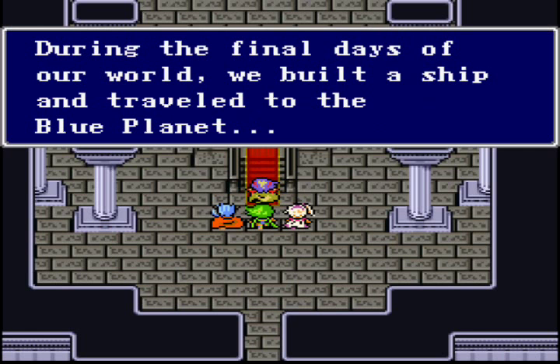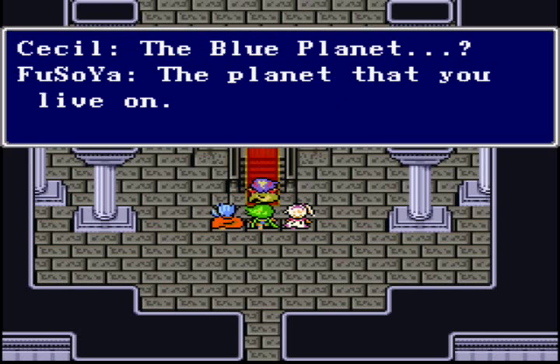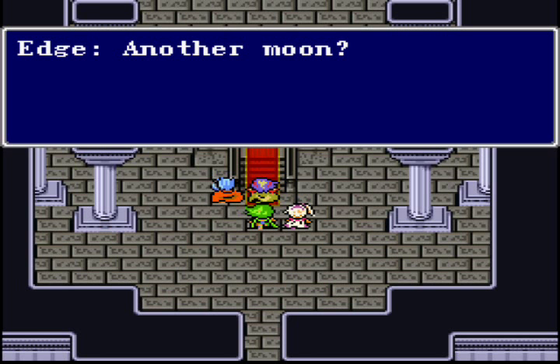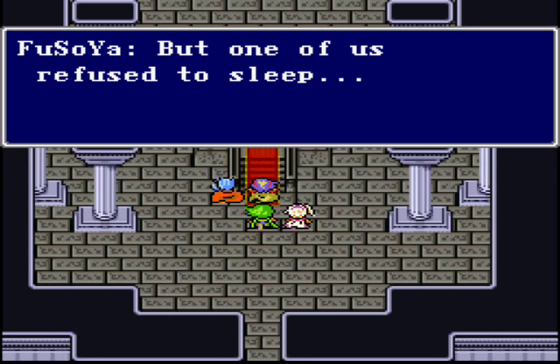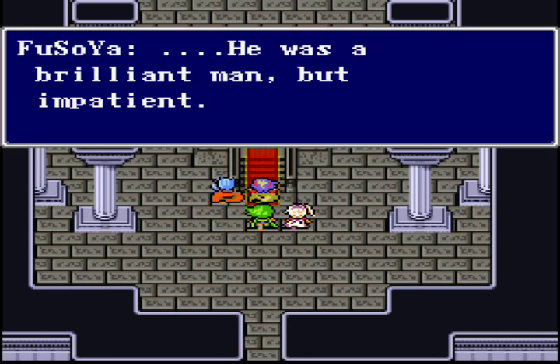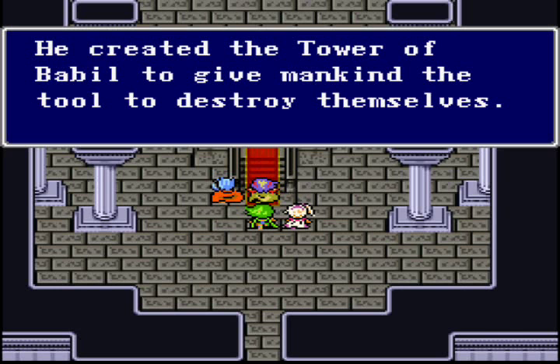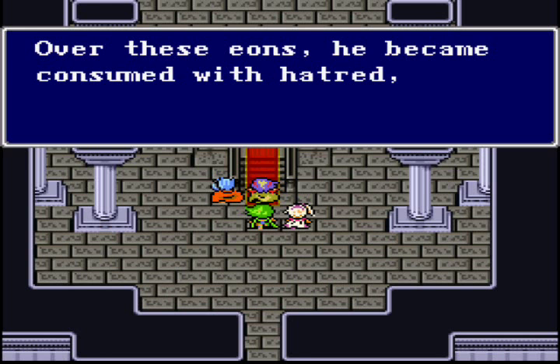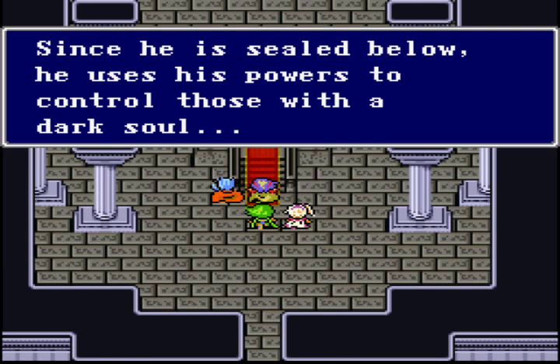They built a ship and traveled to the blue planet, but had to hibernate for survival. They created another moon and continued sleeping. Well, if you created another moon, why couldn't you just create an entire planet? One of the Lunarians refused to sleep — he wanted to kill everyone on the blue planet. He was a brilliant but impatient man who became bitter and vengeful, and created the Tower of Babel to give mankind the tools to destroy themselves. He forced him to sleep, but his mind is still awake, consumed with hatred — he increased his psychic powers and is sealed below the surface of the moon, using his powers to control those with a dark soul. So Golbez is just a puppet of him. Who is this guy? Zemus. He's got the power of suggestion! Crystals are their source of energy, and he uses the crystals to activate the dimensional elevator in the Tower of Babel to bring down mankind's doom — the Giant of Babel!